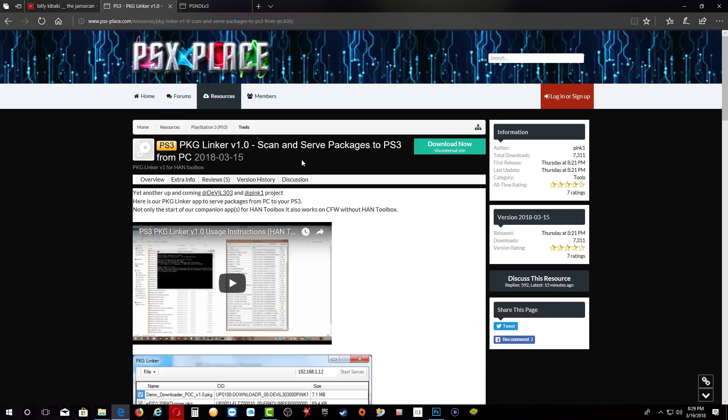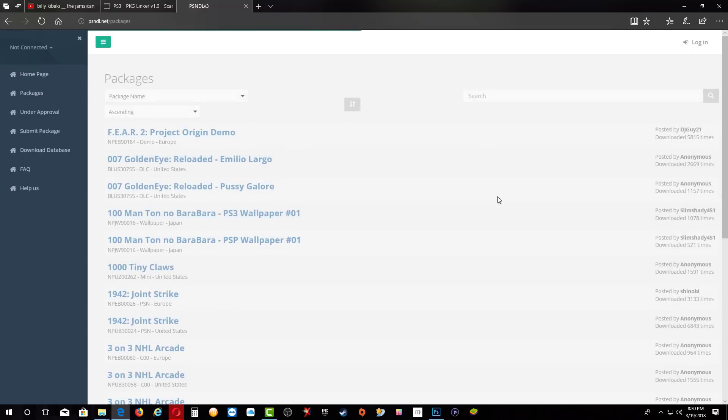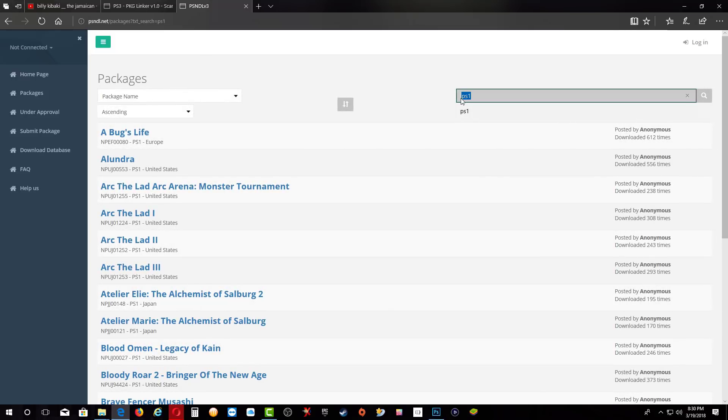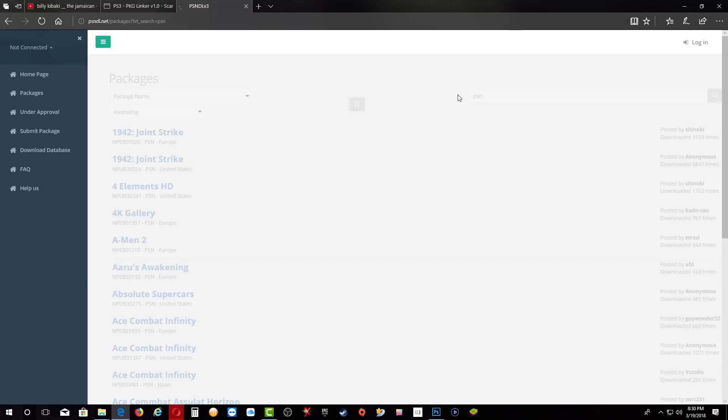Now we are going to go over to psndl.net and just click on packages right here. Remember that you can type PS1 and click search, or you can type PS2 and click search, and it will search for those games. Type PSN and it will search for anything in that format.